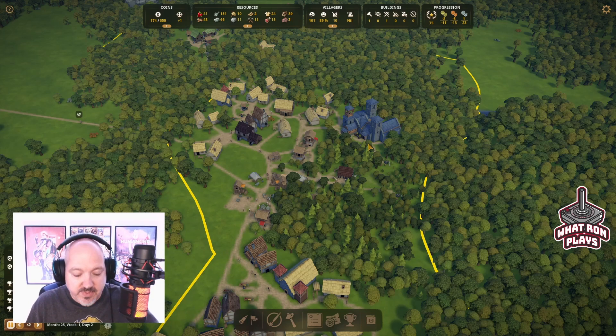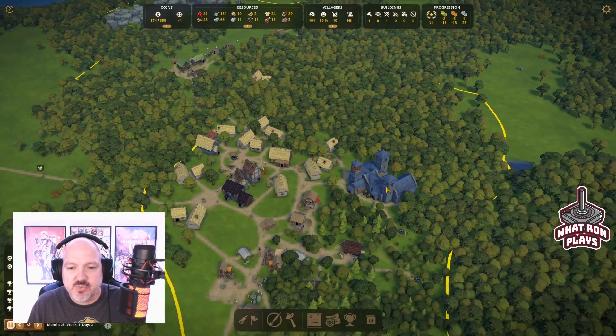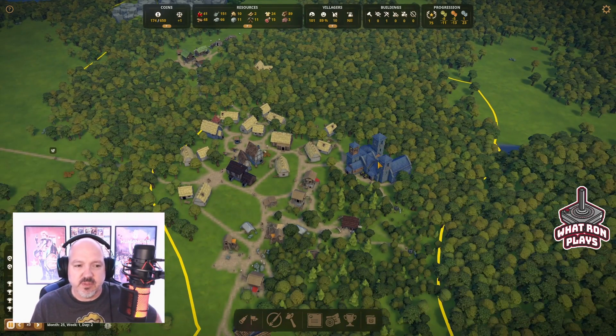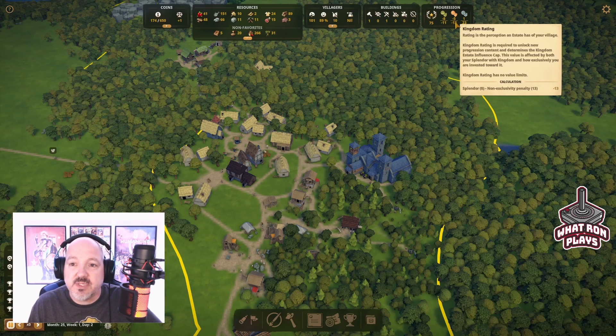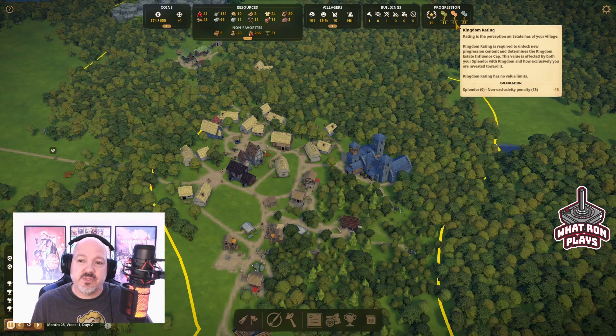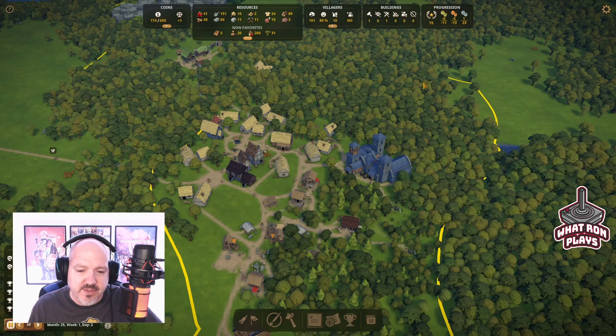If you remember from last episode, most of our focus was on this monastery. We built quite a big monastery, and looking back at it now I'm feeling like it's pigeonholing us a little bit. We have a 23 clergy rating, but the mechanics of the game are telling us our kingdom rating and labor rating are going down. So I think we'll see if we can balance that a little bit.